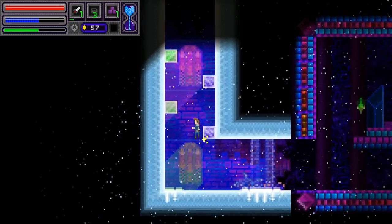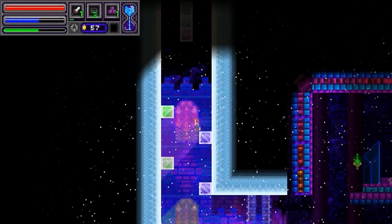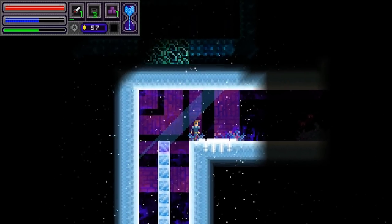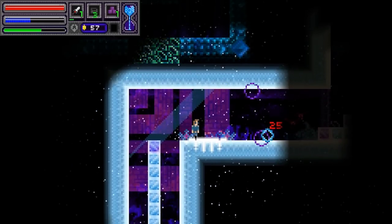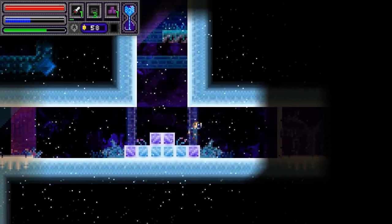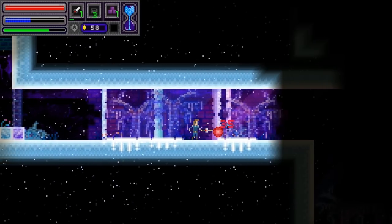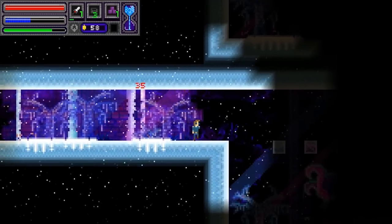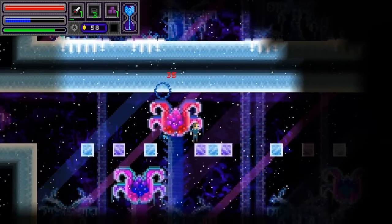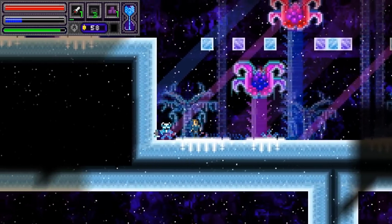This floor, every single enemy is going to drop 100 health shards — I wish that would have happened at some of the previous floors. So up we go. This guy's going to be a pain in the butt — let's see if we can take him out by projectile, and we could in fact. I've got 58 coins and no shops in sight. Shops seem to be rather rare, unless I'm missing something. Maybe there are secret areas in the floors, but I haven't found them yet. If there are such things, I really want to find out about them soon, because I'd be wasting a lot of my potential not going to them.